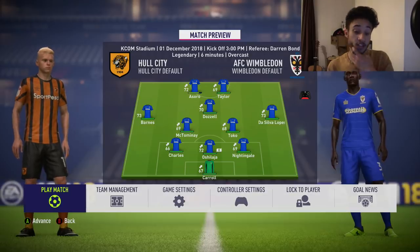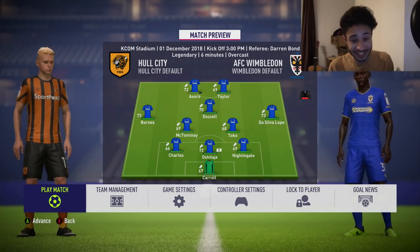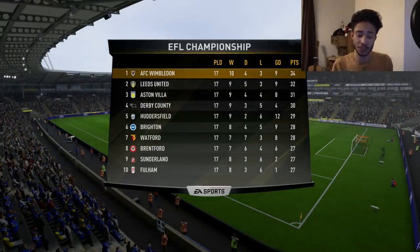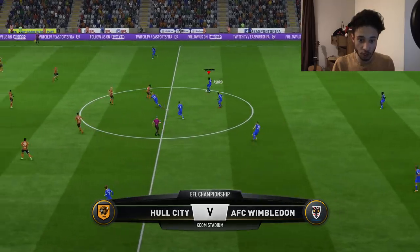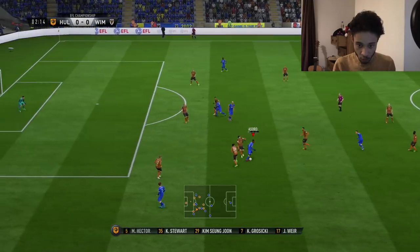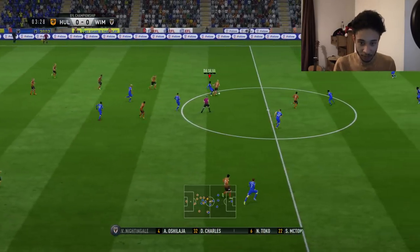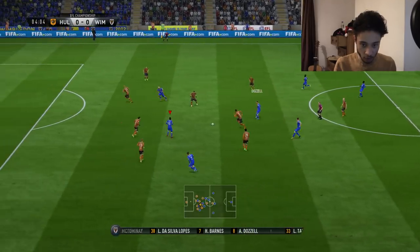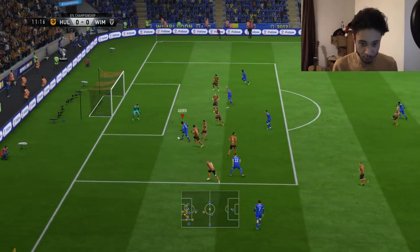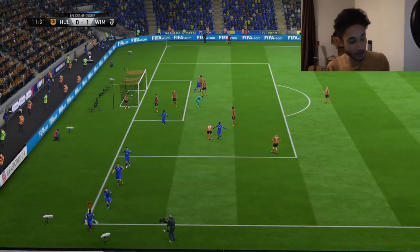Game number three now — we're away from home against Hull City, yet another side that should prove very difficult to play against. I've got really fond memories of this Hull side though they're very different from the one I used in FIFA 17 Career Mode. We're back to the Lyle Taylor and Joel Azoro partnership, so hopefully we'll see some magnetism between those two again. Soko into Dozzell, around the corner for Azoro — McTominay steals the ball and plays it through to Joel Azoro, who slots it between the goalkeeper's legs.